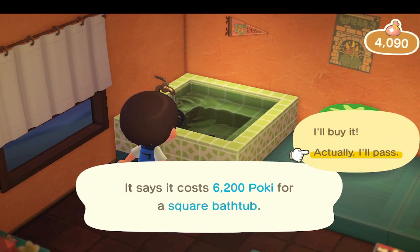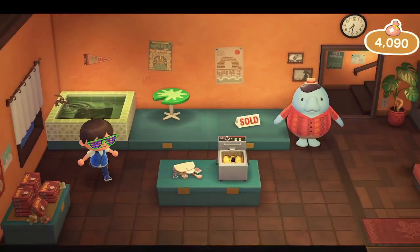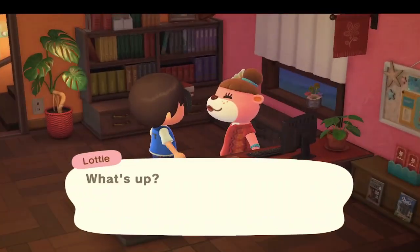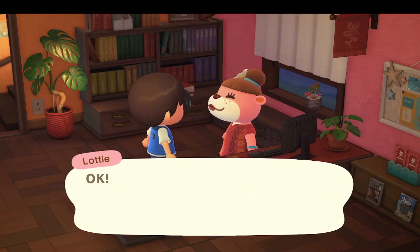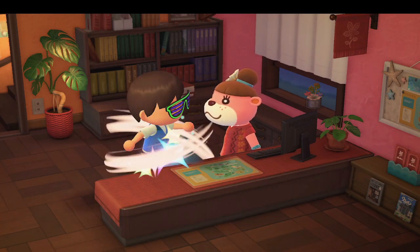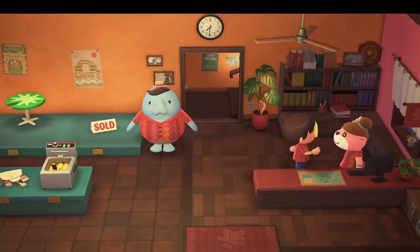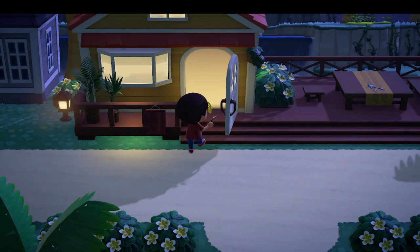Welcome back and welcome in. We are back on Happy Home Paradise from Potpourri with another one of Hawkins' builds. He's going to get into his uniform here. This is going to be his sixth build, his sixth design for Happy Home. We'll see what kind of clients he has to choose from. He just did some shopping with his Poki that he's been earning from doing these designs.